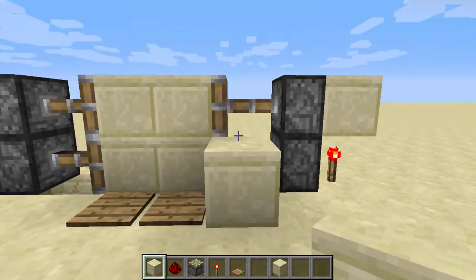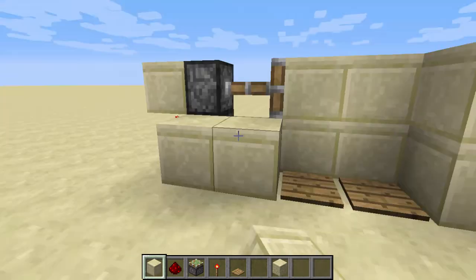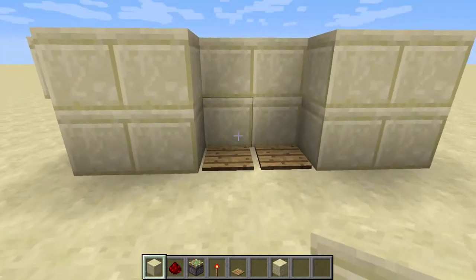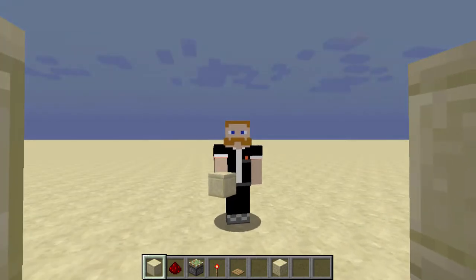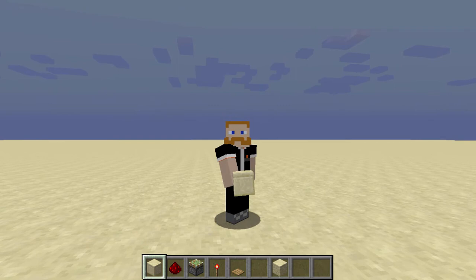Of course you can make it look a little bit fancy and cover up all this so it won't look ugly. And that's it. This is how you build a redstone sliding door. I hope you liked that video. If you liked it, make sure you hit that like button, and if you really loved it, make sure you're subscribed to my channel. Good boy!